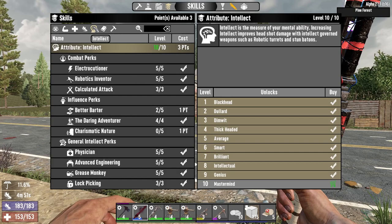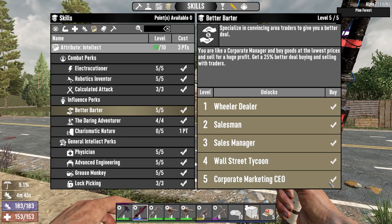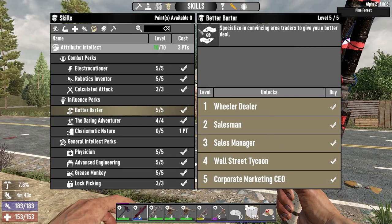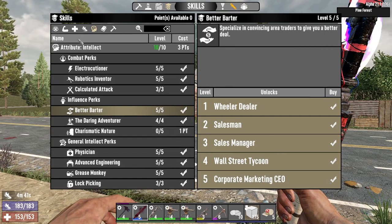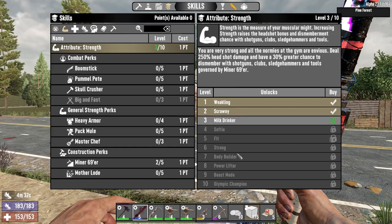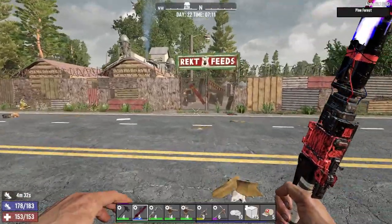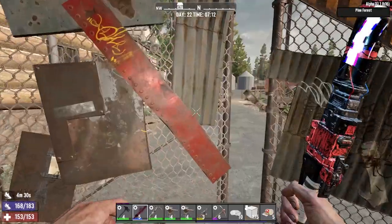We've got three skill points, so we go boom, boom, boom - and now we have everything maxed up that I want to max out in intellect, not counting charismatic nature. So next up, we're going to start leveling strength up to seven so we can max out heavy armor, which I think is at seven. Let's check his restock quickly.